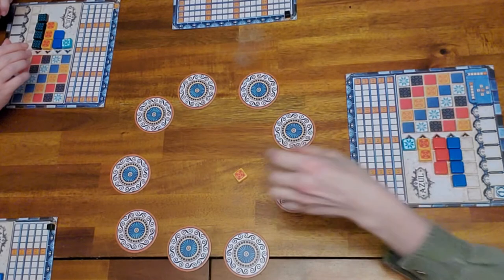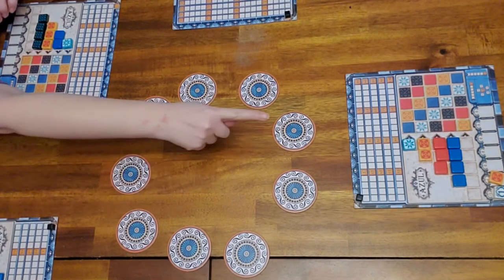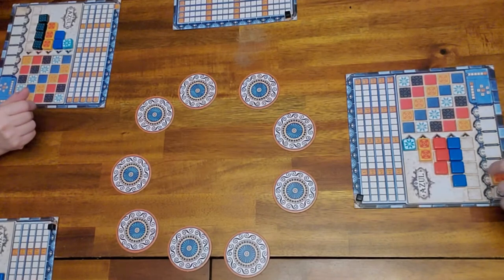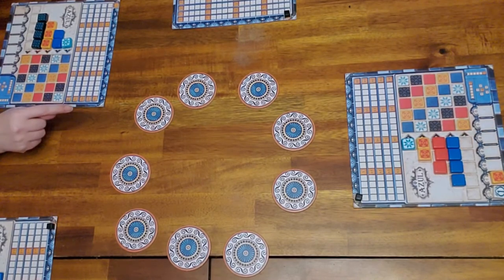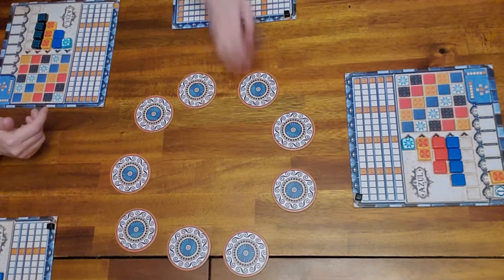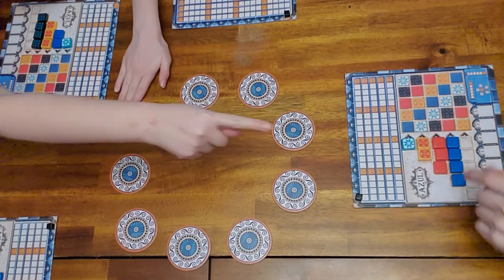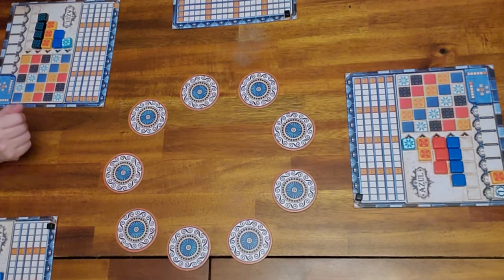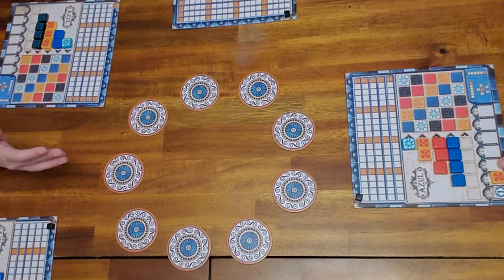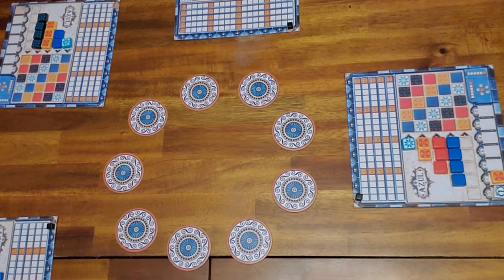Looking at Dad's board, he had the choice to put that yellow tile there to start his row five, but he didn't want to — instead he chose to discard it and put it at the bottom. So Dad will go negative one for the one tile and negative one for that yellow, for negative two total. The penalties get progressively larger — this position would be worth minus two, and all the way up to minus three at the end. The more you discard, the more penalty you have.